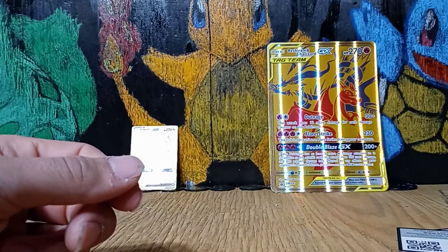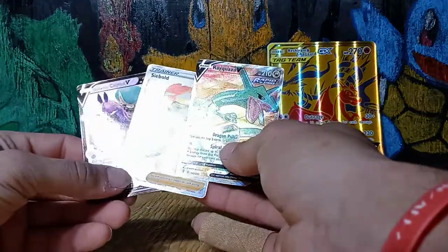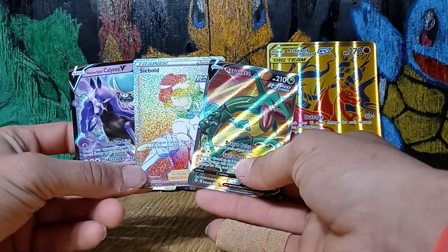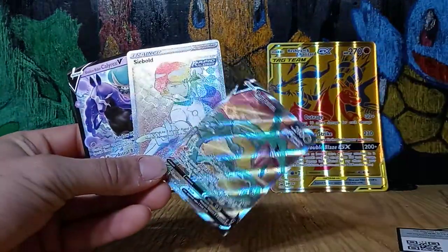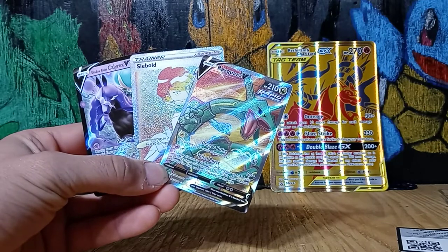So, there'll be all the 10 packs that come in the Rush Ram and Charizard GX, with some good pulls to go along with the GXs. Thanks for watching guys, until our next video. Keep liking and subscribing, and if you can, shout us out to all your friends. Thank you.